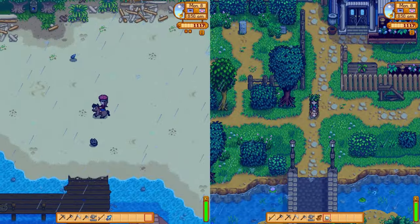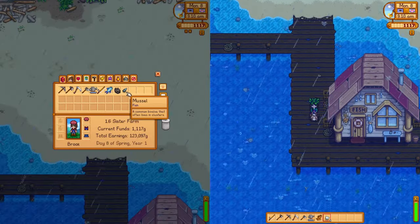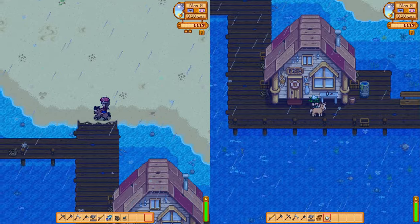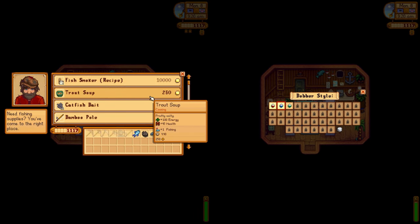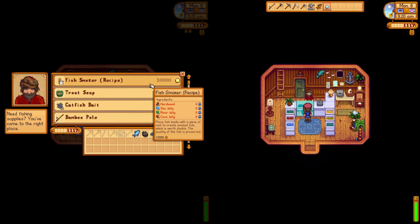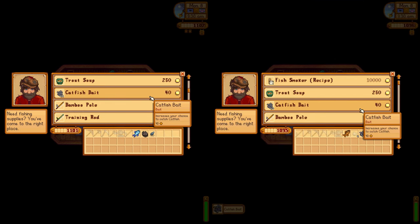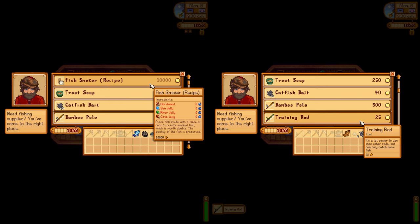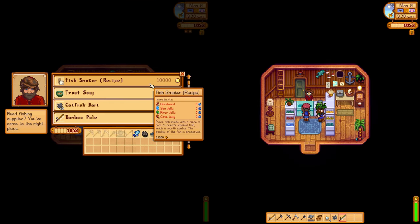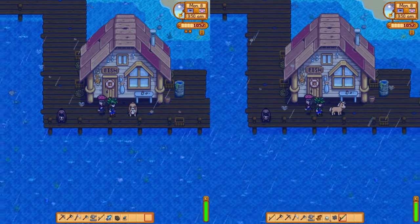I want to go with you. Cockle — I wonder if we need it. I'll stop in the community center on the way to the mines. We need both of them for the crab pot bundle. Willy's selling catfish bait — I feel like we should get it because it makes it easier to catch catfish, but we can't even equip it on the bamboo rod. We need a rod that can equip bait — so stay tuned for that.